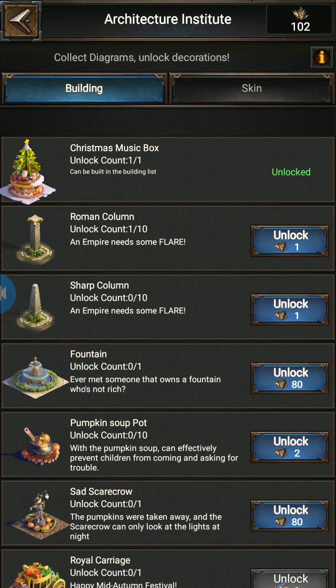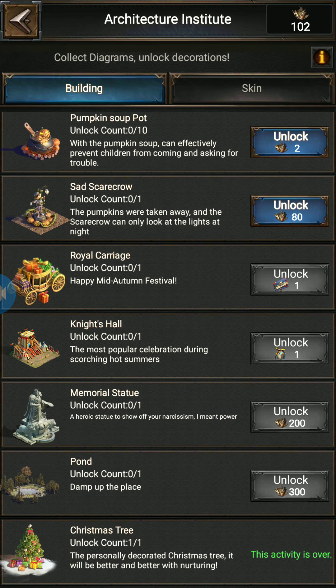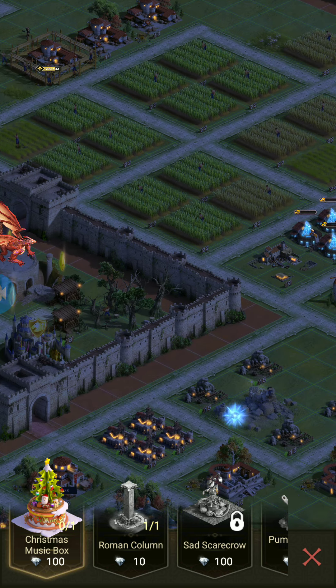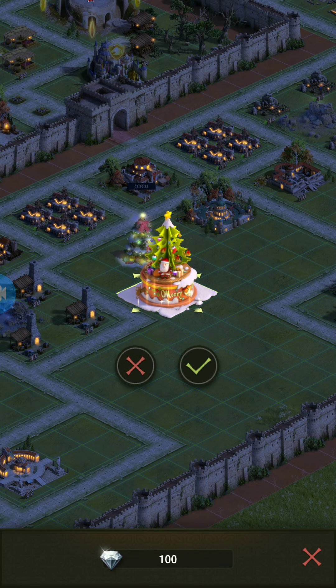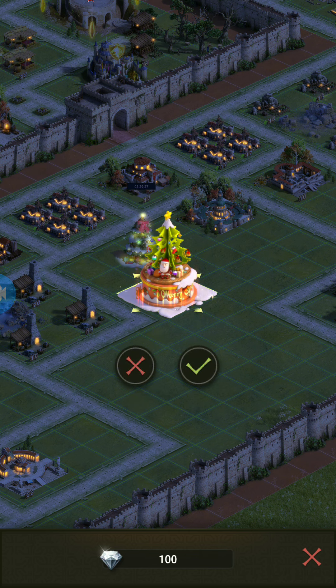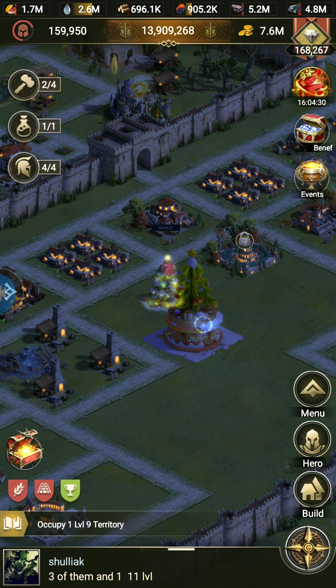I have unlocked this Christmas Music Box successfully. Now what I need to do is click on Decoration and then click on Christmas Music Box to place it. After you place it here, it will start moving around and some beautiful music will be played at the same time — that is really super cool.